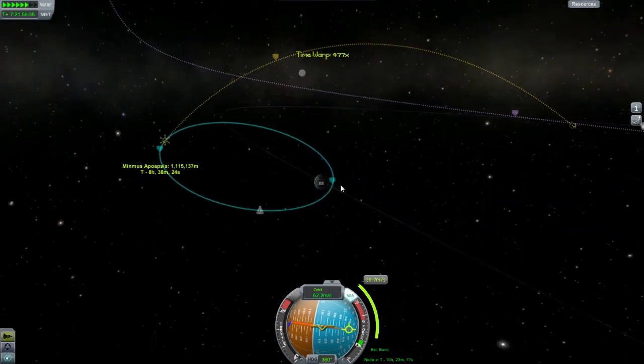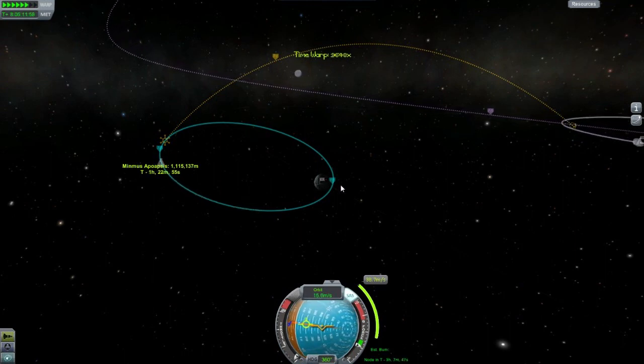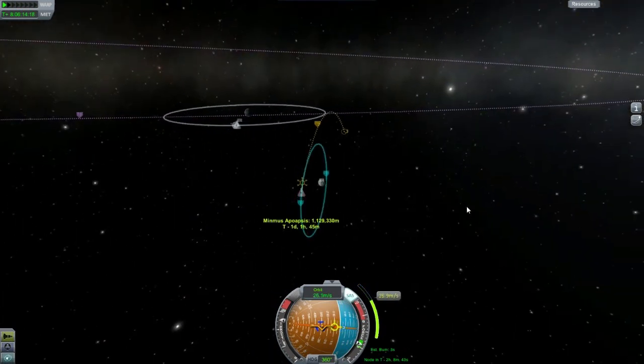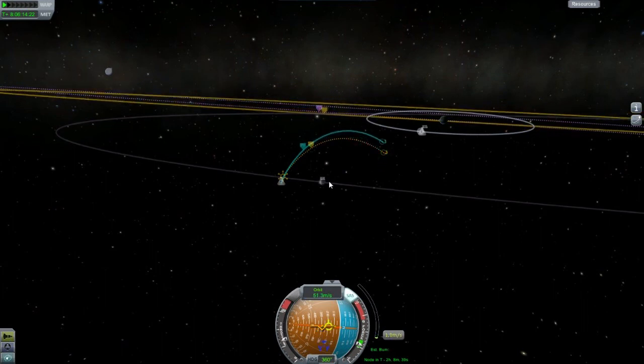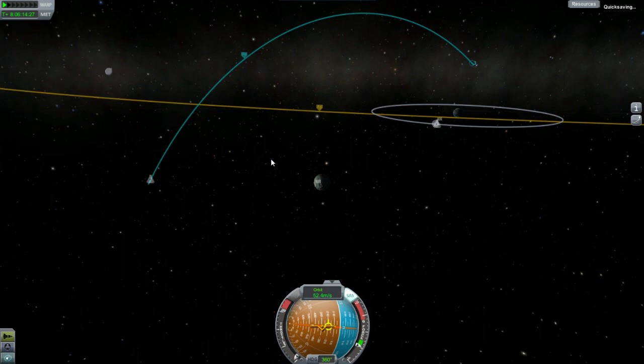Go ahead and get up as close as we can to it. Turn on RCS for awesome controlling of our ship. Excellent. Stop that. Let's go ahead and do a quick save now that I'm in space again.